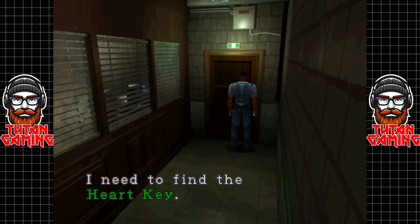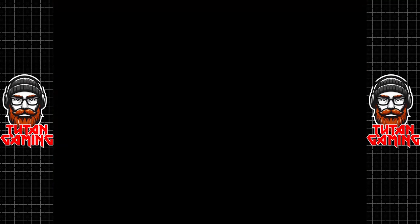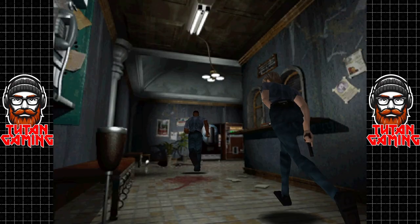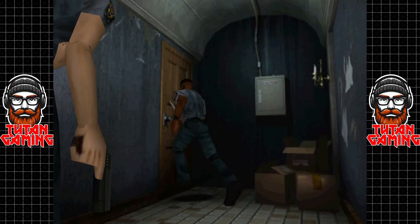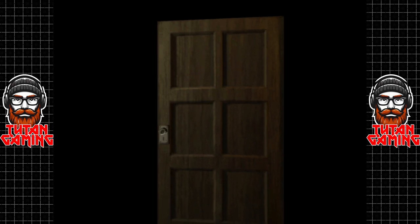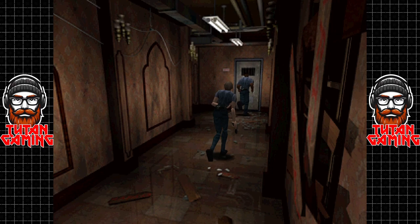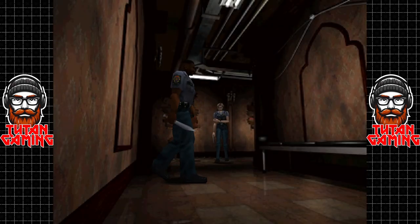We need the heart key for that one — so we should go find ourselves a heart key. I'm pretty sure that room we haven't been in is locked. The room in the middle where we have to do the furnace puzzle, we can't get in yet because we need a precinct key. But down here there is an item we need — we need to find the lighter. That one cannot be opened, and unfortunately it doesn't update on our map as broken, which is unfortunate.